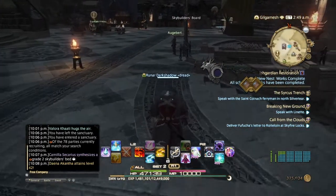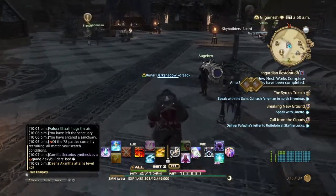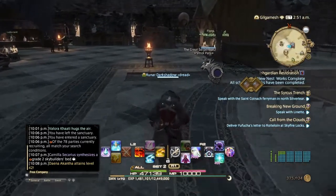After you talk to them, you come over here to the script NPC. This is where you'll be passing in your scripts, which are going to be called Sky Builder Scripts. You get a 10,000 cap. Then you will run over here, which will lead you into the Diadem.